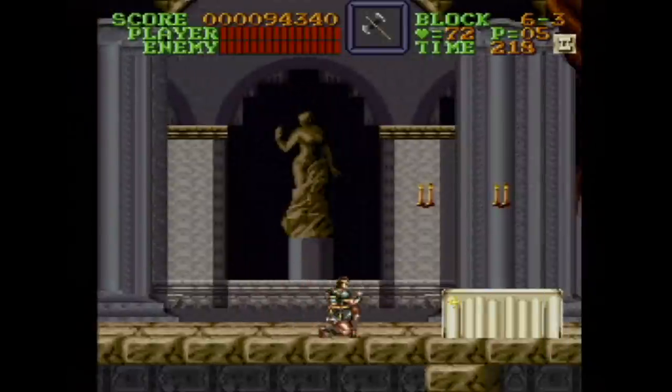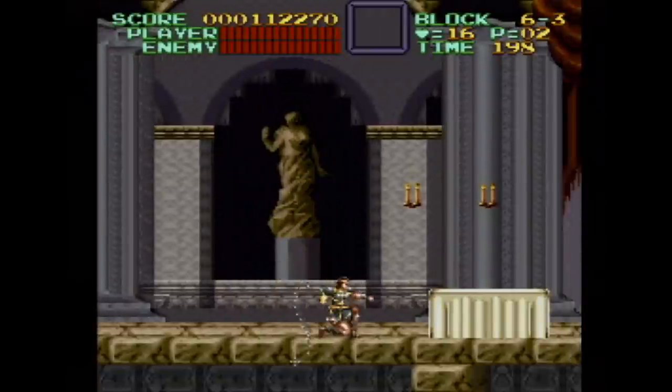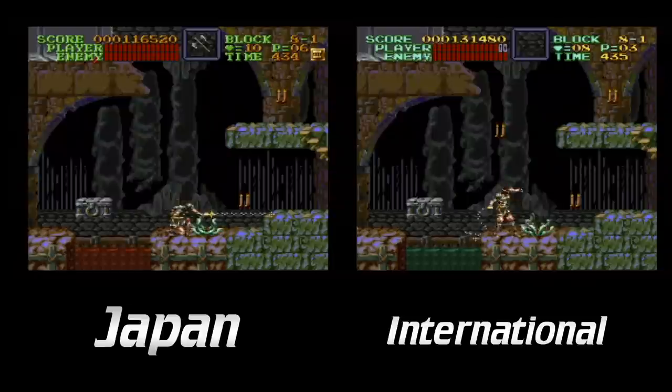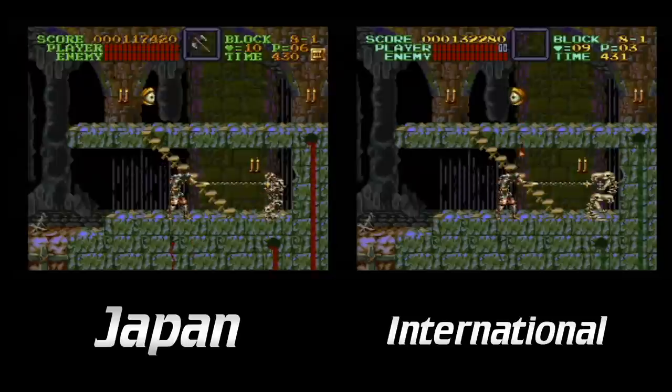Stage 6-3 has naked topless statues in the Japanese version, while in the international release they're covered for innocent little eyes. Stage 8 has pools of blood, where the international version has green fluid. Does Nintendo or Konami really feel that this kind of stuff offends us?